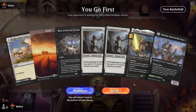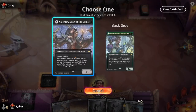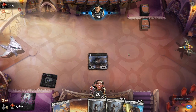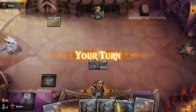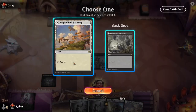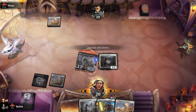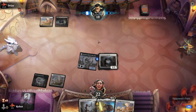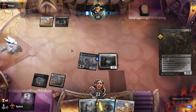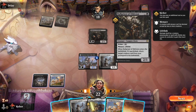We're going first again. We've got a 1-drop, a 2-drop, and a 3-drop. We've been pretty lucky with the 1-drops today because we're not running that many. Could it be the Mammoth? Null Priest of Oblivion — Menace and Lifelink. That's neat.